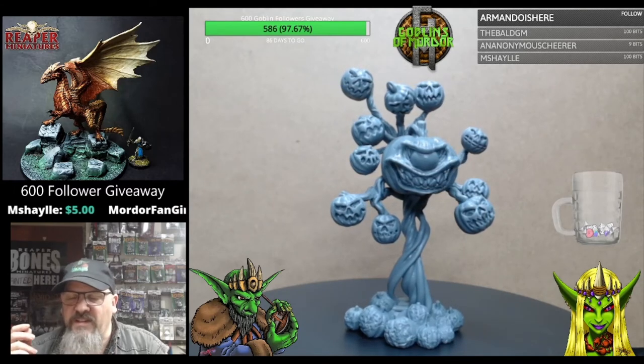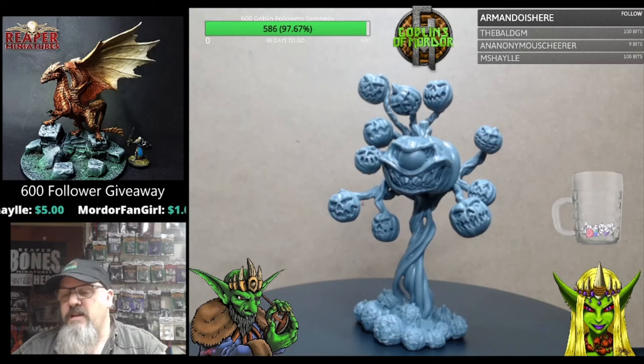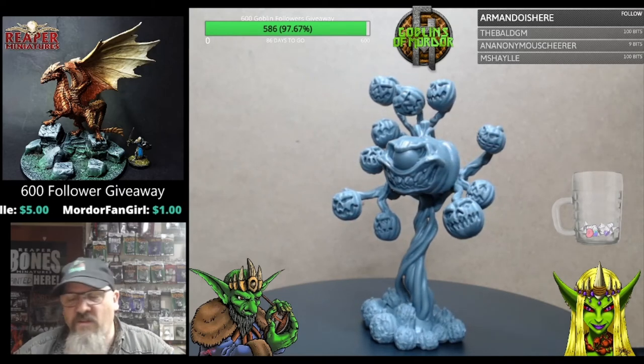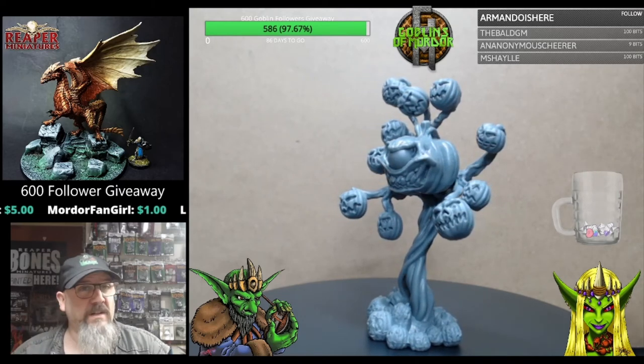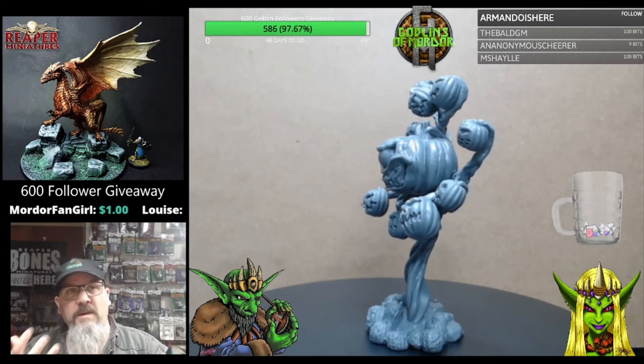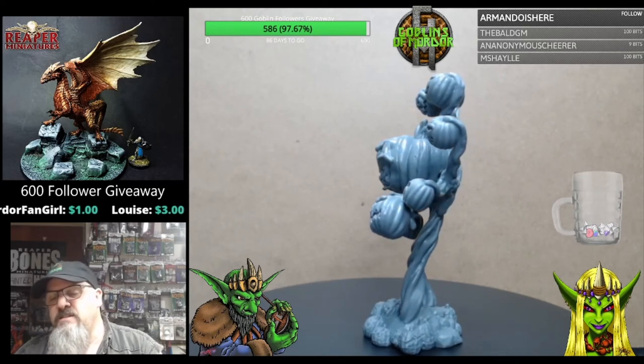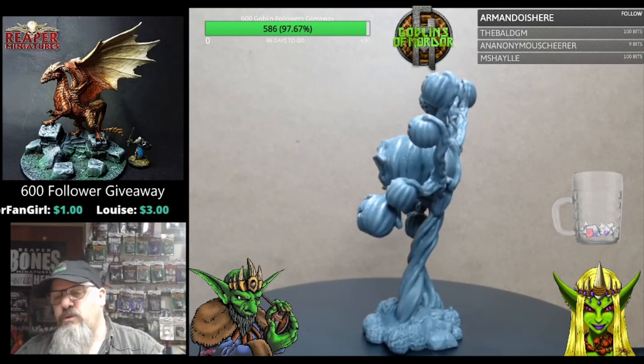It's a nice simple paint as well. You can easily give this an undercoat of all white, then dry brush it with lighter shades of orange. Because you're using that white undercoat, that'll give a nice strong glow underneath coming out from the pumpkins. I shall be painting this and I'll post mine up on Twitter probably by the end of the month.